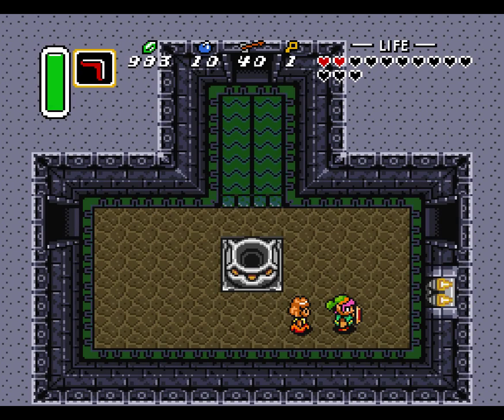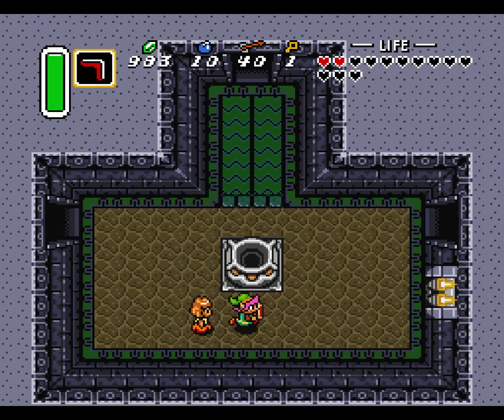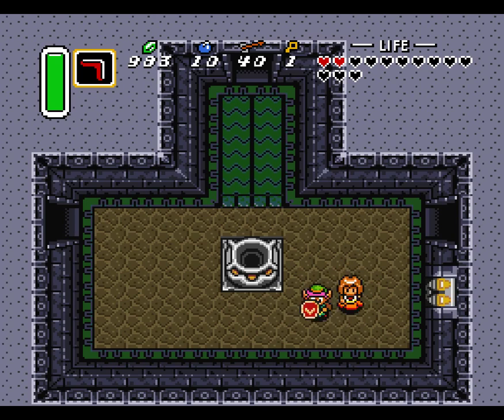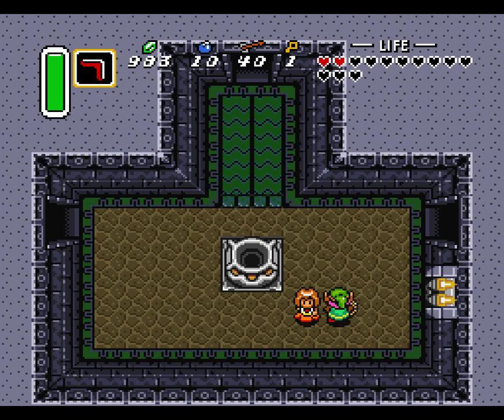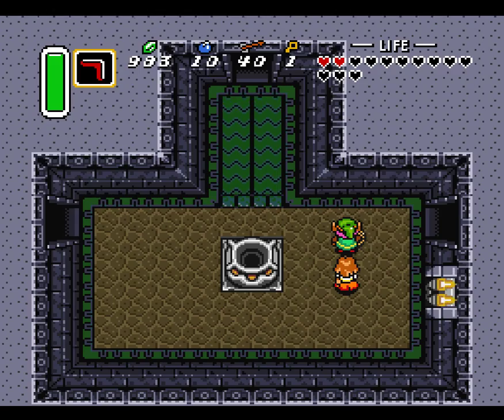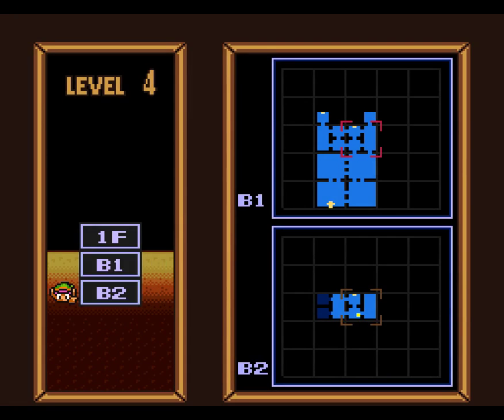So we have this maiden — quote unquote — that we have to rescue. I actually learned, looking at a walkthrough, that this maiden here is actually not the maiden, but is in fact the master thief. What we have to do is get to the boss area — that's where we need to lead her.